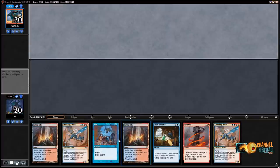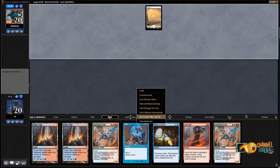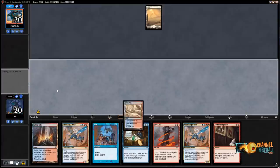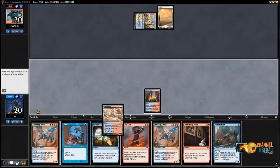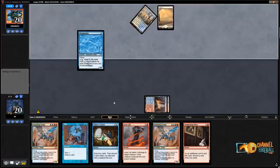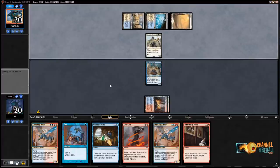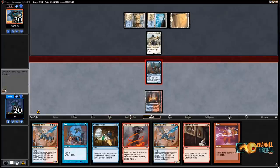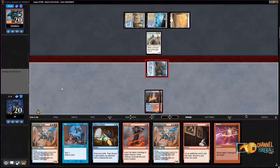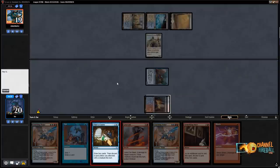Welcome to round three. This hand is keepable but unexciting despite having two tap Sulfur Falls — Sulfur Falls into Sulfur Falls plus Opt can get us going. Playing against white weenie. They didn't play anything on turn one — never mind, they were just setting up. I'm actually going to play a Terramander here because Chart of Course without discarding can be nice on turn three. They are playing white weenie — I don't get why they kept without one or two drops. I'll attack.